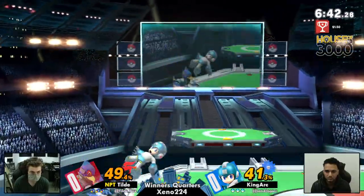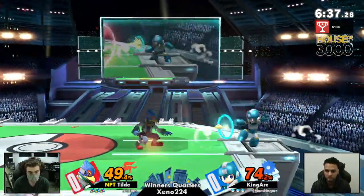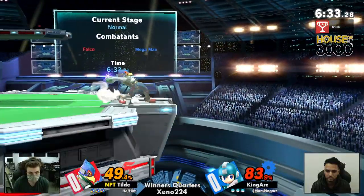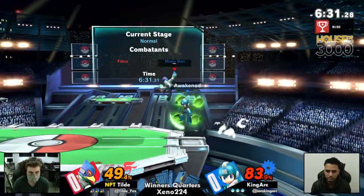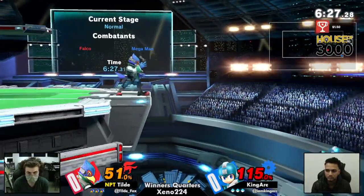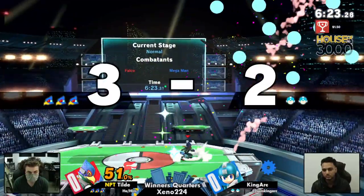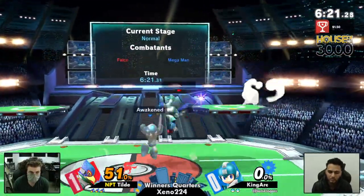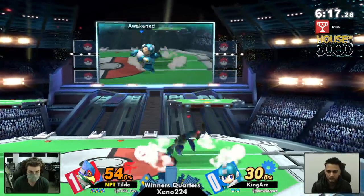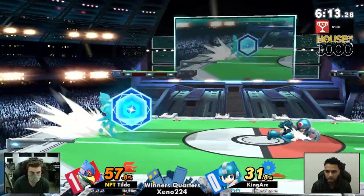Tilde had actually lost his jump there, but King Arc was not able to punish that Phantasm. That's something you're really going to want in this matchup. The spacey problem has always been their exploitable recovery, and especially with a character like Mega Man who has so many options — F-Smash, Metal Blade, Z-dropping — you're going to need to capitalize on any ledge situation you get, especially against a player like Tilde.